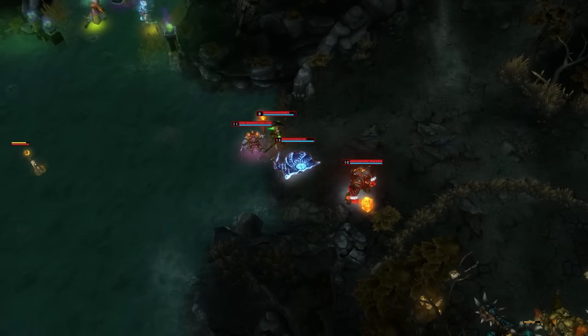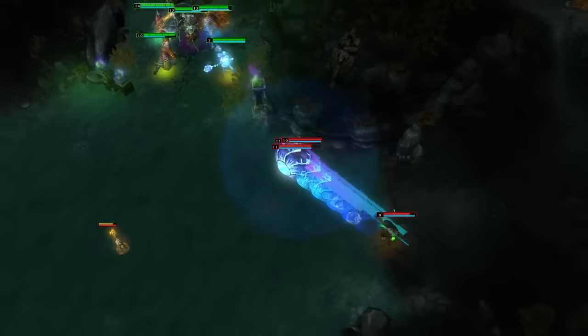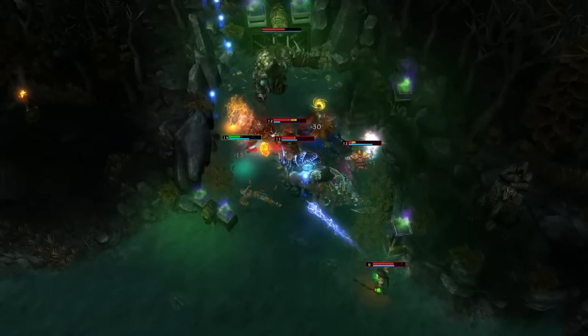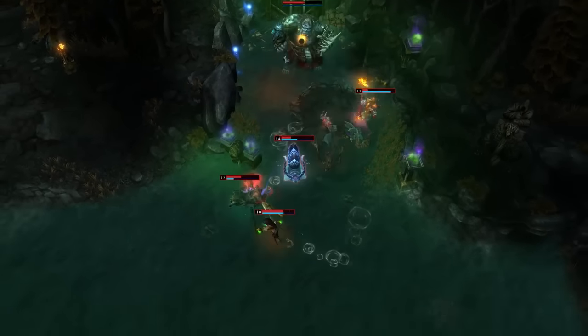Seeing the other team attempting Kongor, Shellshock's team gathers around him on the hill preparing to initiate. When the time is right, he uses Rolling Thunder to send himself and teammates straight into the perfect position to combo them down together, chaining their ultimates.